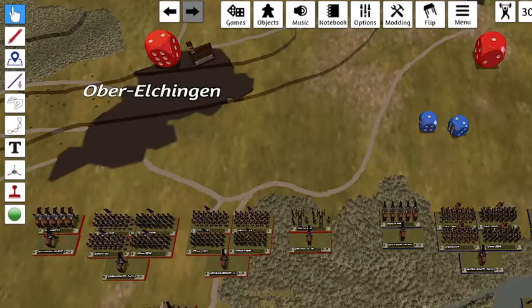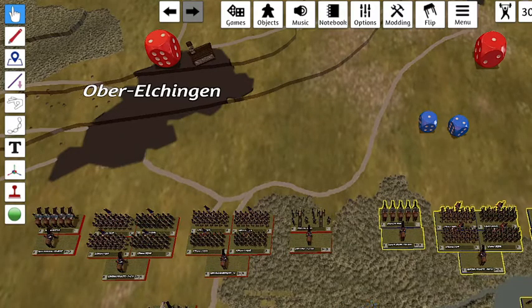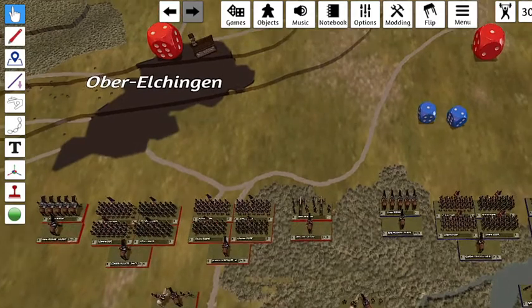Hey guys, I just wanted to go over the command and control for Klauswitz that I'm considering. On the table you can see we've got two divisions — a red division and a blue division — and the commander-in-chief just in the center there.